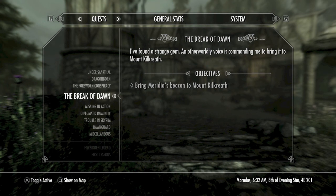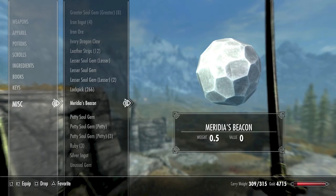So how do you go about getting Dawnbreaker? You will get Dawnbreaker as a reward for completing the quest, The Break of Dawn. This quest becomes available after your character reaches level 12. You can start the quest two different ways. Once you hit level 12 and you're exploring Skyrim going through dungeons, there is a random opportunity to find Merida's beacon when looting chests.